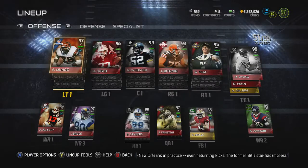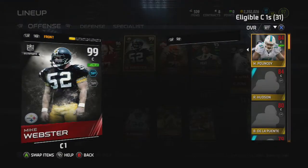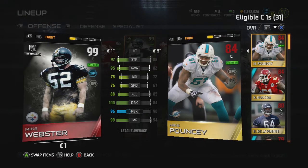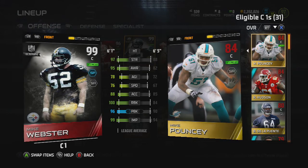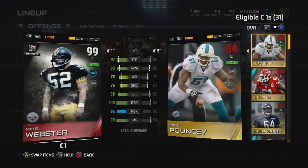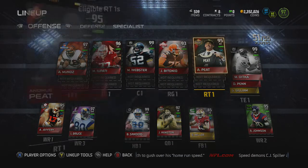We honestly have the best center in the game — Cooling, which is 100k. Just the best. Great strength, run block, and impact block. There's nothing wrong with this card. Definitely someone you want in the middle of your offensive line to help get that push up front.